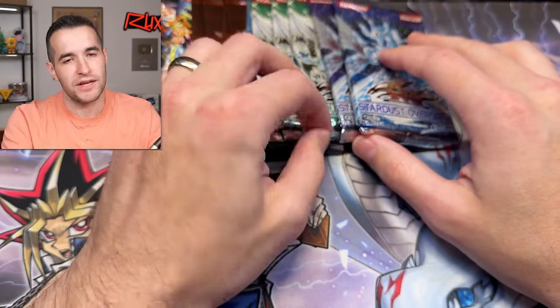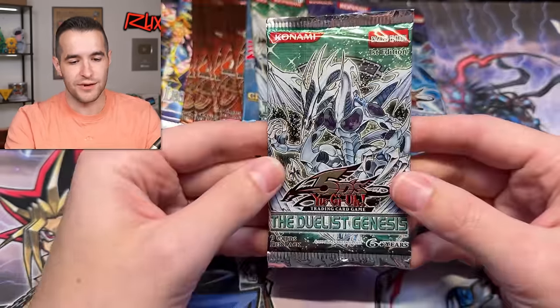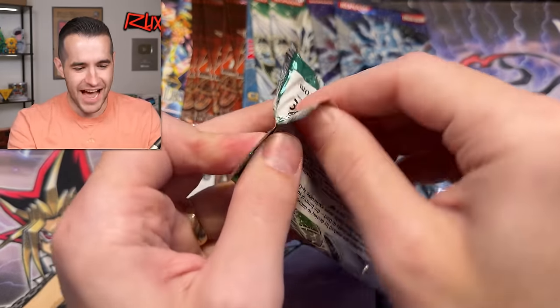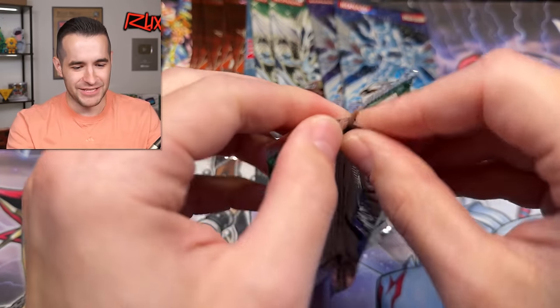Okay yeah, let's keep it going. Remember when I said we needed a hot streak and needed to open the Duelist Genesis? We just pulled Dark Armed Dragon ulti and a secret rare from Ancient Prophecy — I'd qualify that as a hot streak.